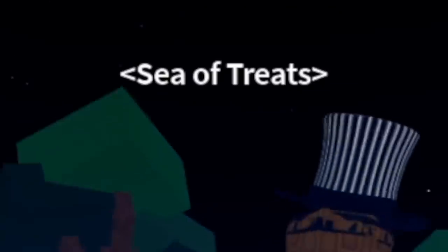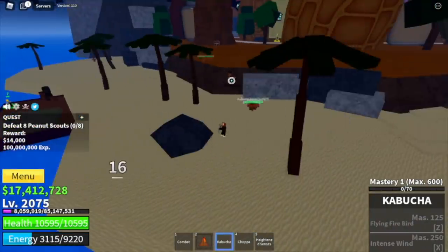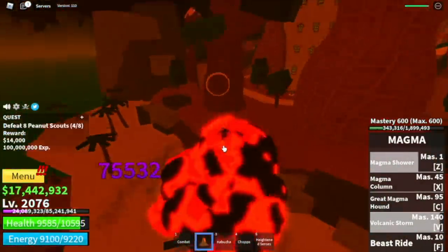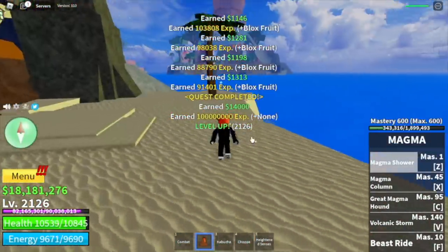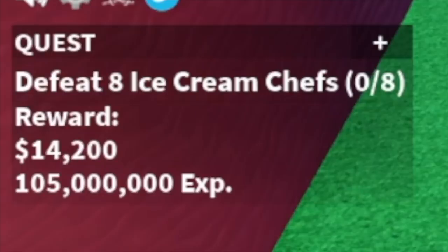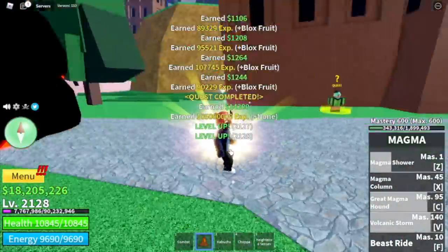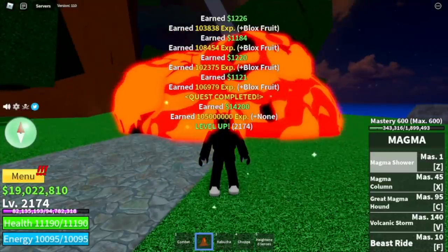For our next area, the final island: the Sea of Treats. We're gonna start defeating the Peanut Scouts. Best place to lure is here — you can lure 4 in this area. Defeat them twice to finish a quest. You're gonna stay here until you reach level 2125. At 2125, it is now time to move on to the next island and start defeating the Ice Cream Chefs. Defeating them is no problem. Magma Awakened is very strong. The goal here is level 2200. We skipped some other quests, so make sure to take note.